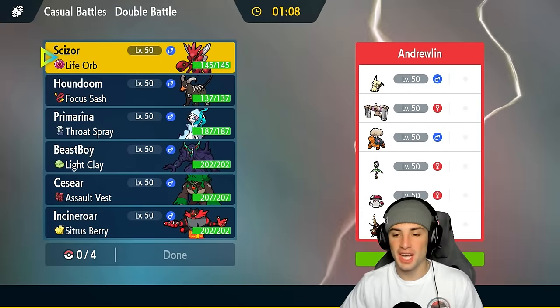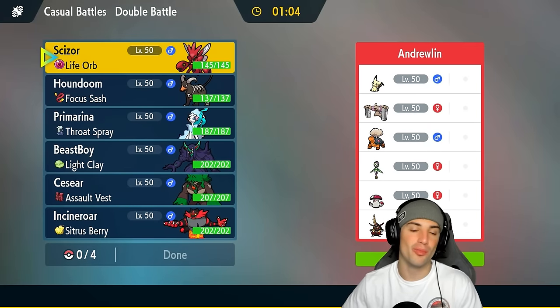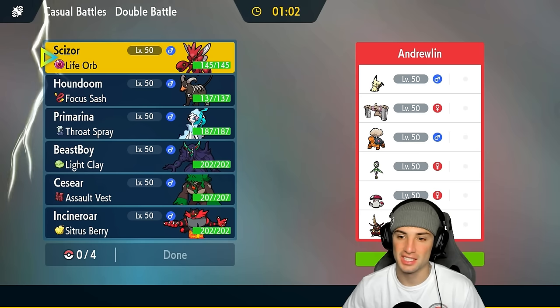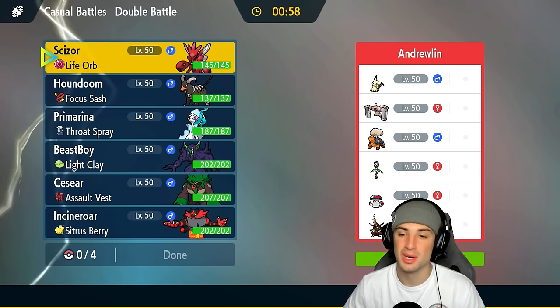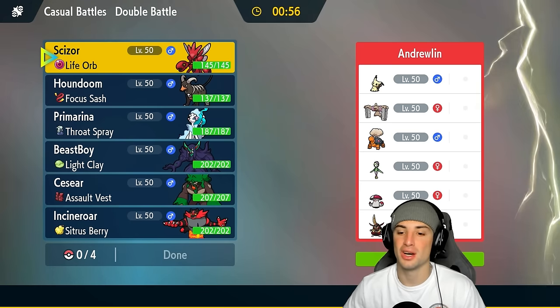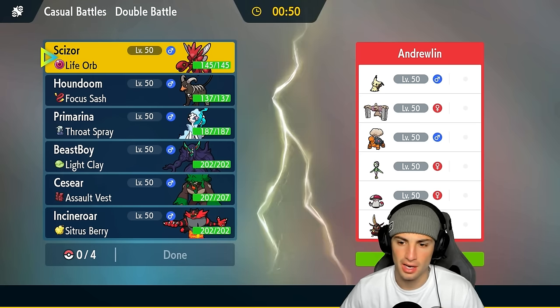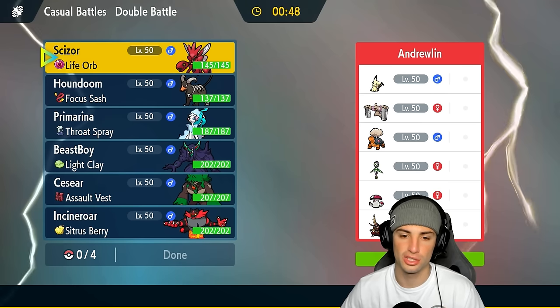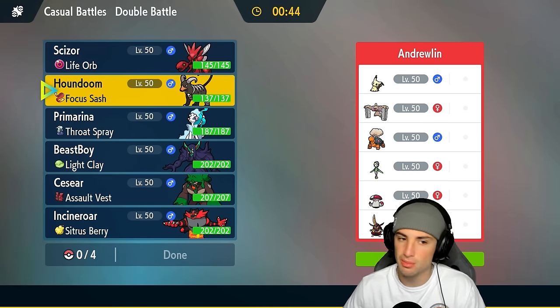I love how each and every day I hop onto the casual ladder with Regulation H teams, we are seeing more and more people using Regulation H teams. We're going up against a Conkeldurr, Mimikyu, and Torkoal trick room team with Hisuian Lilligant, Amoonguss, and Iron Hands — a really cool team but honestly a tough one considering they have Hisuian Lilligant and Torkoal because they're just such a strong combo. We're going to have to watch out for that.